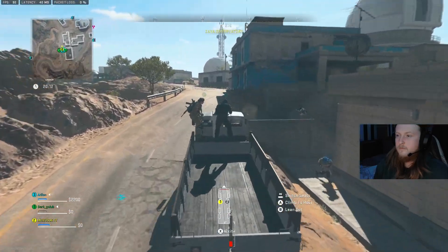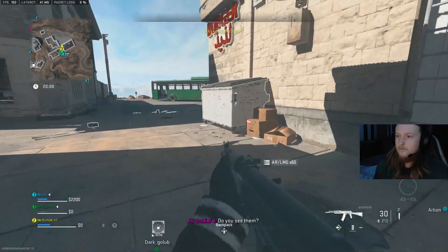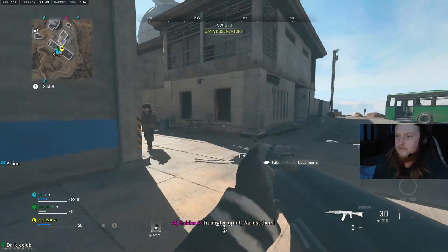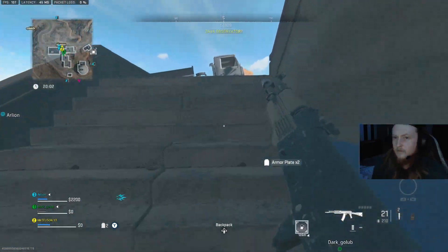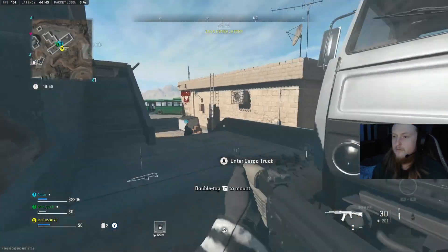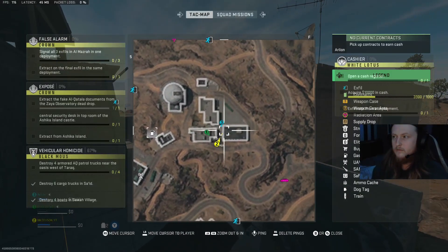Yo what is good people, it's your boy Zeus here today and we are back with another DMZ tutorial guide. This one's going to be the exposed contract. First off, you're going to need to get the documents from the ZEA Observatory dead drop, which I'll show on screen right now. If you need to pause the video to find out where it is, please feel free to do so.